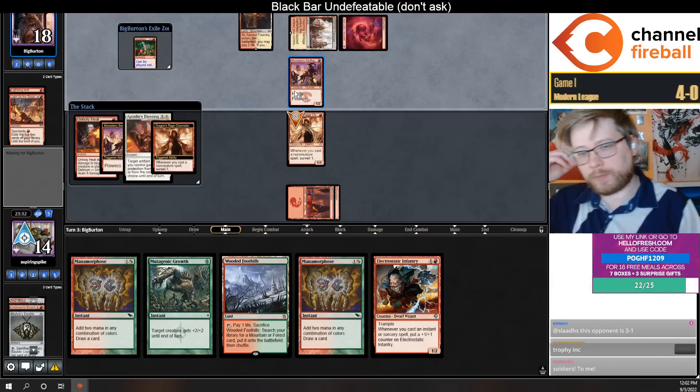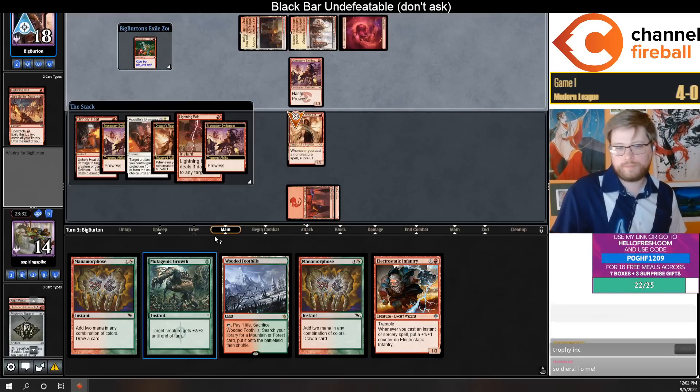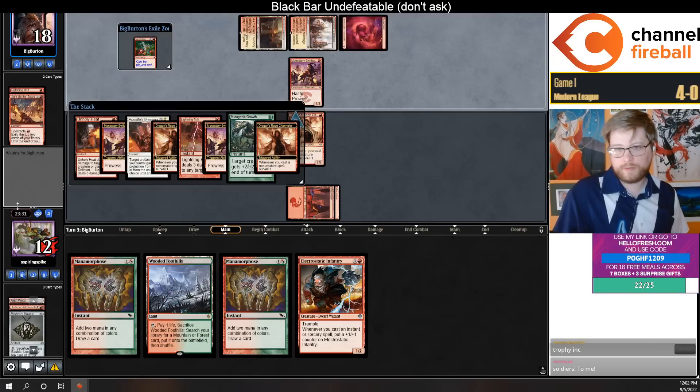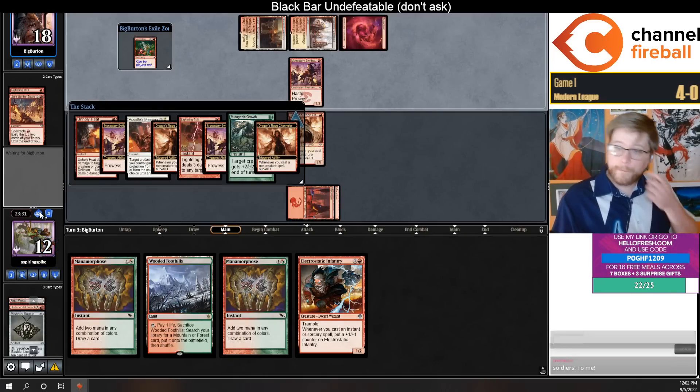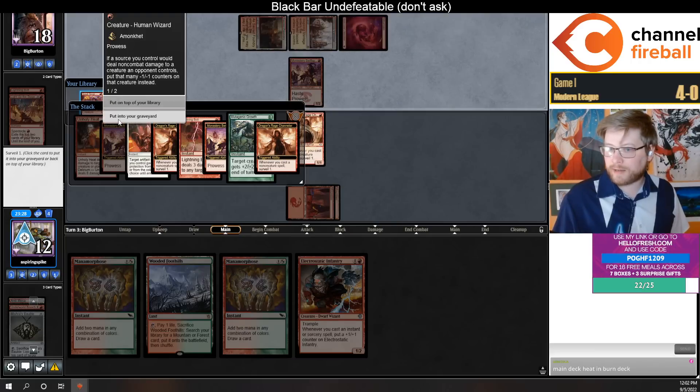They're not playing their Reckless Impulse this turn either. We get to win the counter fight, and they don't get to attack with the Spear because we have pro-red.